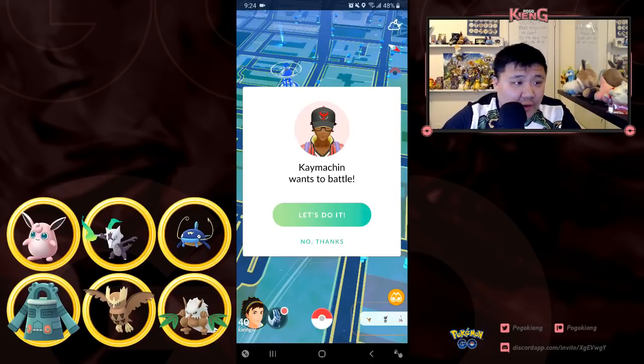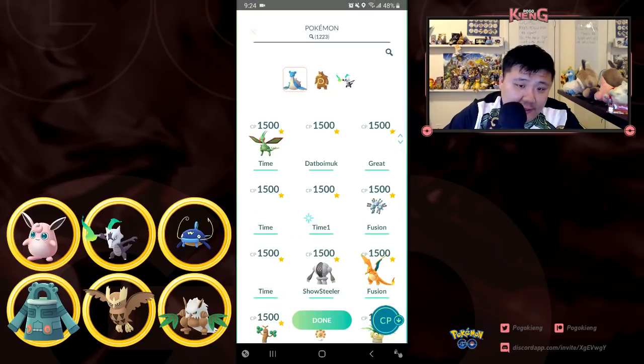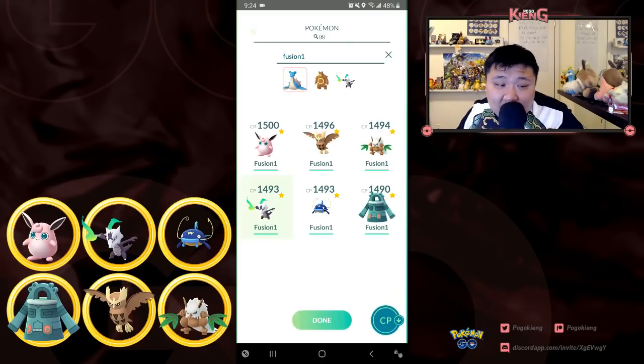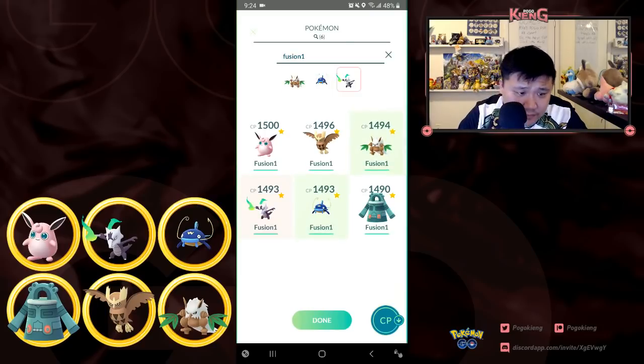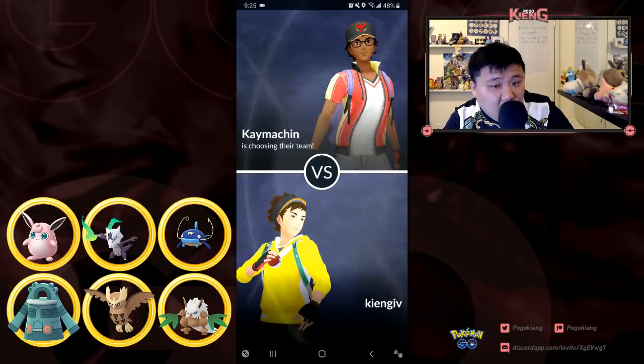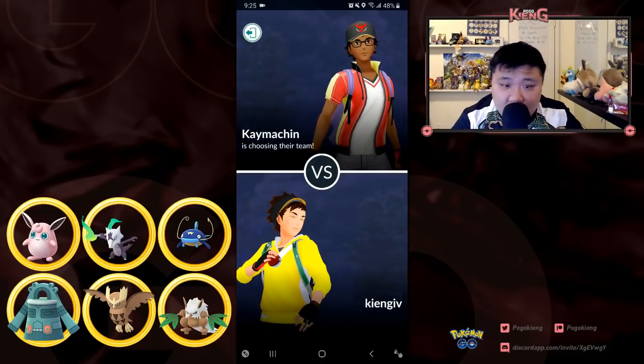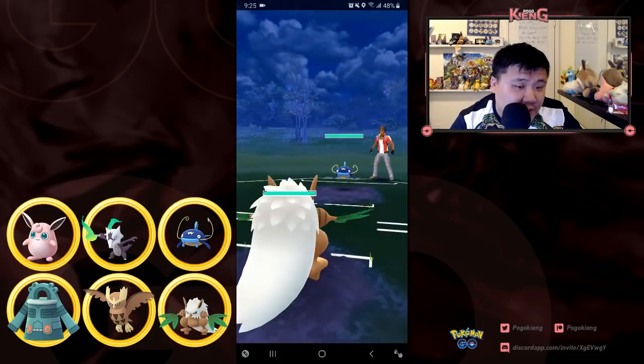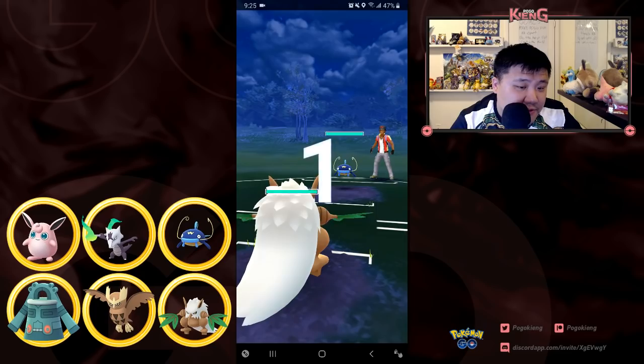Welcome everyone to another video. In this video we're going to be taking a look at some Fusion Cup practice. I did a slightly modified team, replaced Alolan Ninetales with Wigglytuff. I might replace Bronzong and Alolan Marowak, but we'll see. I kind of like the idea of having Charizard — let me know in the comment section below if I should give Charizard a shot. I do have Shiftry.